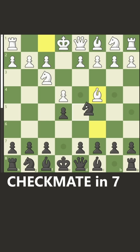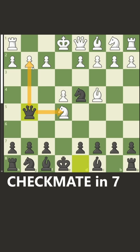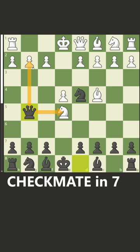Now you play queen to g5, attacking the knight and the g2 pawn. They'll play knight captures f7, thinking they fork your queen and your rook, but you play queen captures g2. Now they want to save their rook.